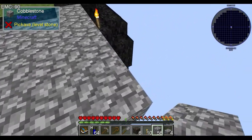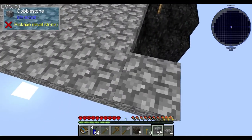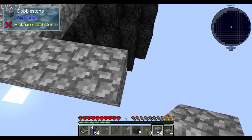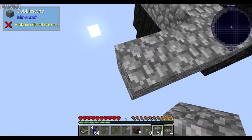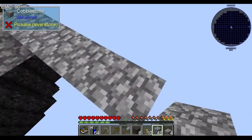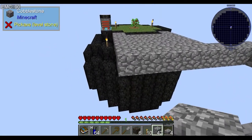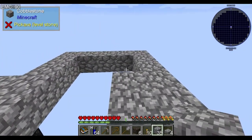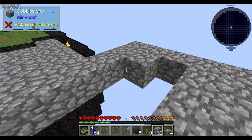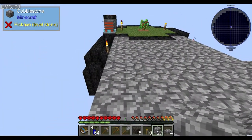So we want it to be 6 by 3 in the middle, which we currently have a 5-wide platform. Which means we need it to be 8 by 5. So including the walls, it'll be that big. Then we need to make these side panels, and then we're going to make the walls.